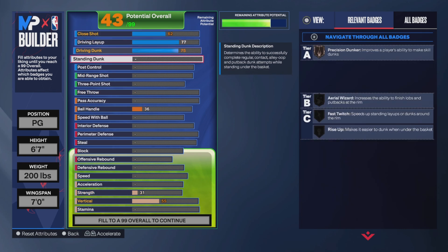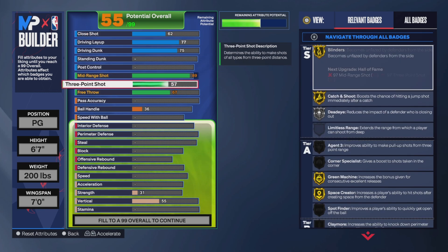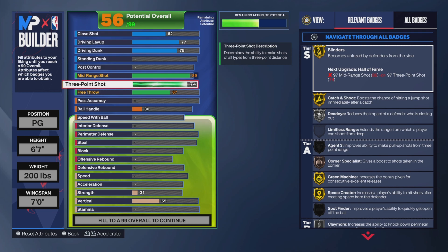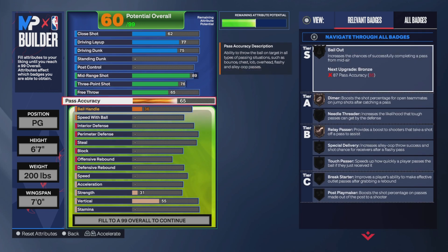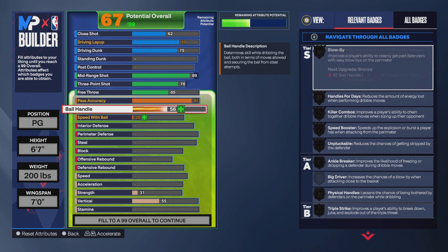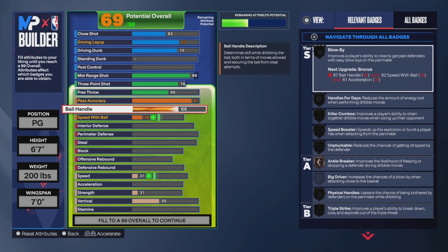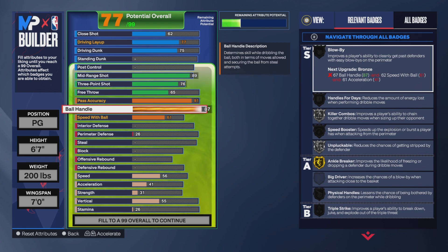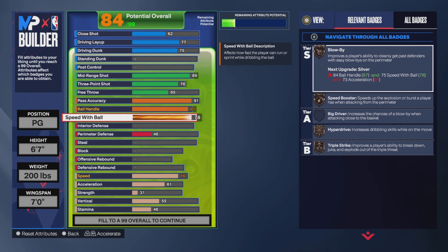77 drive and layup, 62 close shot. Now don't get me wrong, this build is for my play style so you can customize it to your liking any way you want. If you're gonna play point guard, I don't see a lot of point guards out here with a pass accuracy this year, so I would suggest being one of the point guards actually in the pass. Nice little 87 ball handling, just be able to dribble 77.